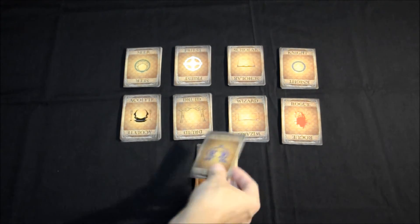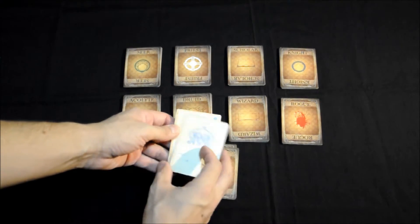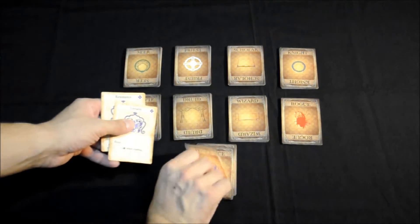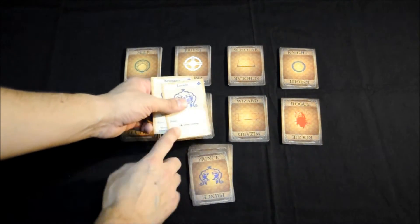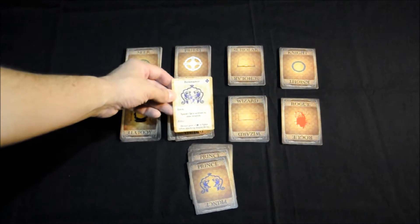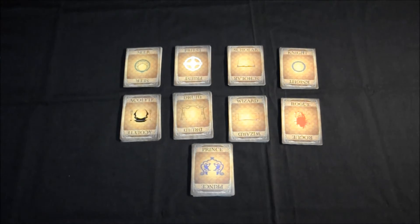Estas cartas, si damos la vuelta a una de ellas, por ejemplo la del príncipe, tienen el nombre de la carta y pueden ser de tres tipos: pueden ser acción, puede ser un bonus, o puede ser una táctica. Las tácticas las utilizaríamos en el combate. El bonus, como su propio nombre indica, es un bonus que vamos a tener en la tirada. Y las acciones, muchas de las veces, vamos a tener que activarlas para poder realizar la acción de la carta. Todos los mazos vienen con la misma clase de cartas, aunque con diferentes habilidades para cada uno de los personajes.